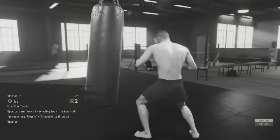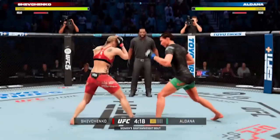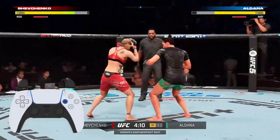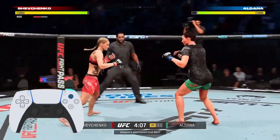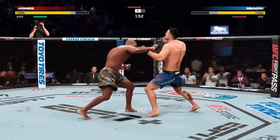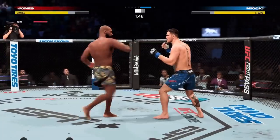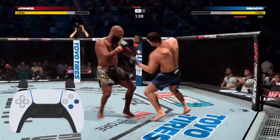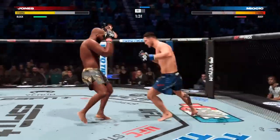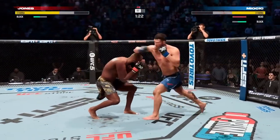UFC 5 has also revamped striking controls to be more dynamic, giving players more control over basic strikes, advanced strikes, and combinations. Unlike UFC 4 where you had to press two buttons simultaneously for a strike as basic as an uppercut, in UFC 5 it's as simple as holding the right bumper and pressing square or triangle for lead and rear uppercuts. A new dedicated spin input has also been introduced: pressing X and circle together will always result in a spin, and pairing that with another input — like circle — performs a turning sidekick to the body.